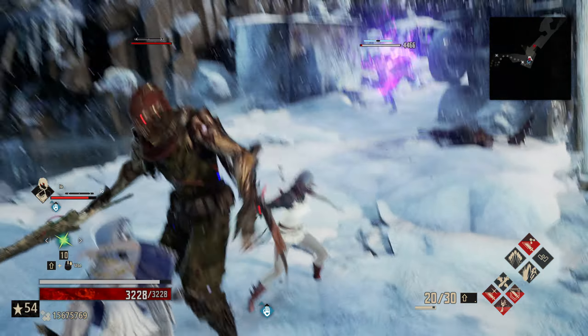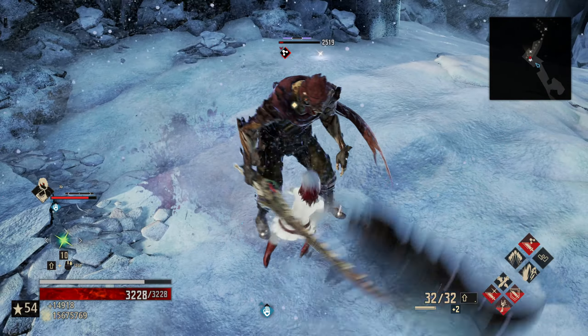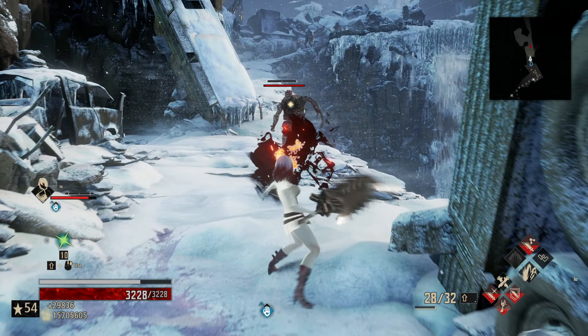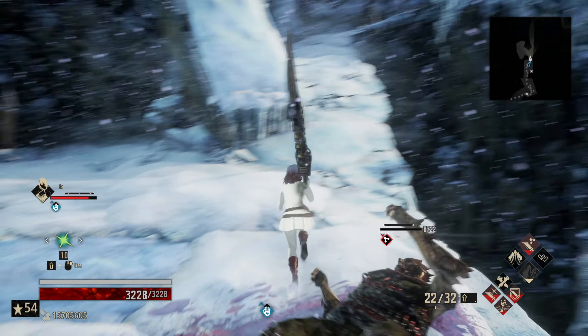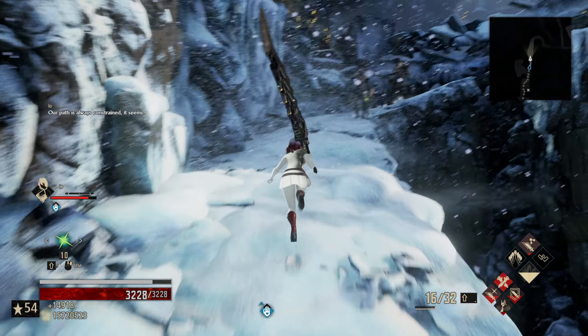It takes us two attacks in order to get an enemy poisoned, which is fine for these guys because they don't really pose too much of a threat. He's doing that, so we'll go for a Dragon Lunge and put him out of his misery. Let's go for Juggernaut now, sure, why not?